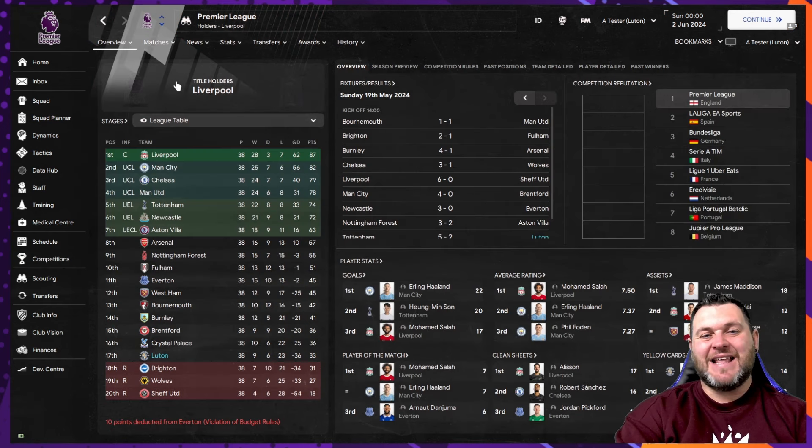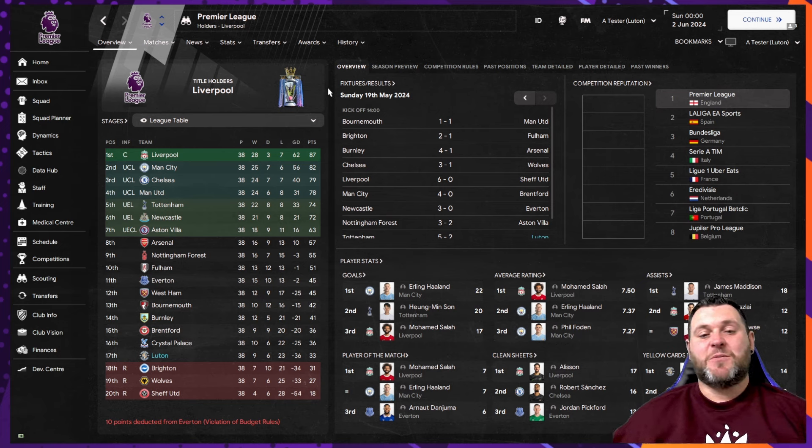Back to the Premier League: Luton would play 38 games, win nine, draw six, and lose 23, with a minus 36 goal difference — just about staying up by two points, with Brighton, Wolves and Sheffield United going down. Looking at some stats, they led the way in yellow cards with Nakamba getting 14, Anderson getting 13, and Lockyer getting 11.